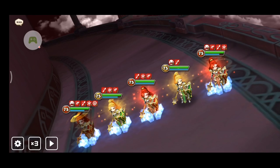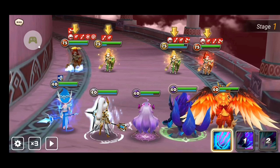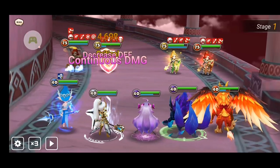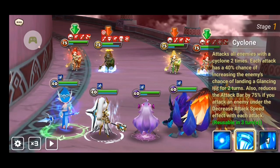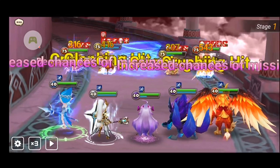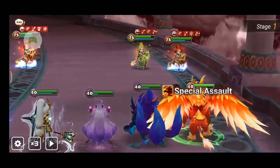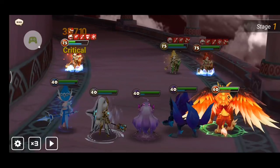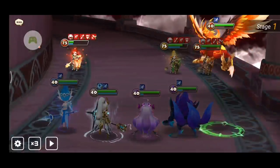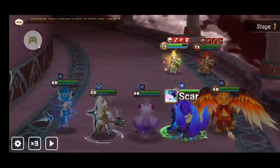Then I used Crow to break the enemy's defense, so my monsters can do more damage. Tyrone's second skill also reduces the attack bar, so I make sure to use it as needed. Spectra's second skill, Special Assault, does damage proportional to the enemy's maximum HP, so make sure to use it on an enemy that has broken defense. Use Crow's third skill, Scar, to finish the job.